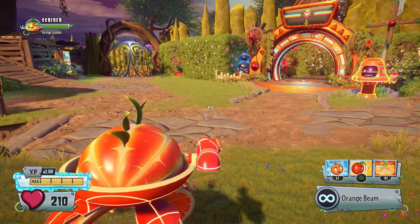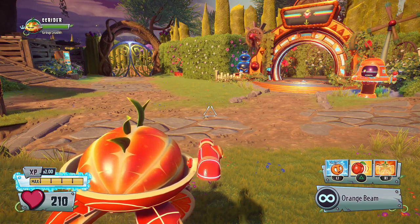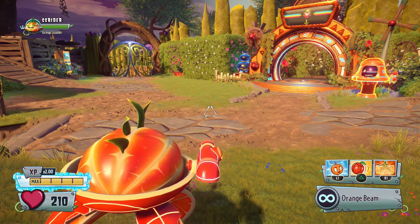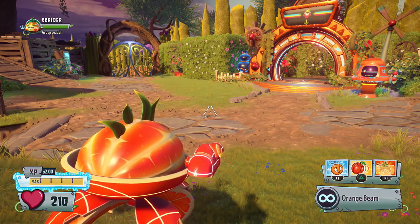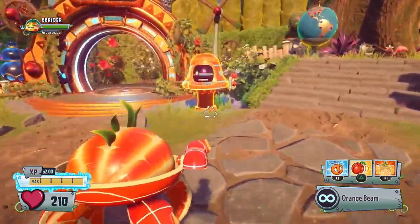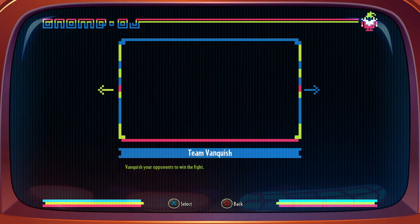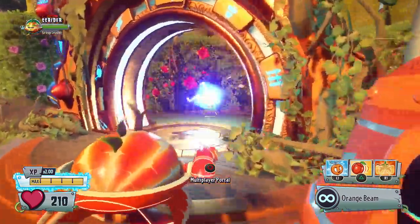He'll roll up to you, attack from up close, and then move away. Because of that, every single Citron variant has had some kind of change. Today we're going to be playing every single Citron and talking about the changes each one has gotten. We'll probably be doing some Team Vanquish, since there are more people playing that, and hopefully everything goes well.